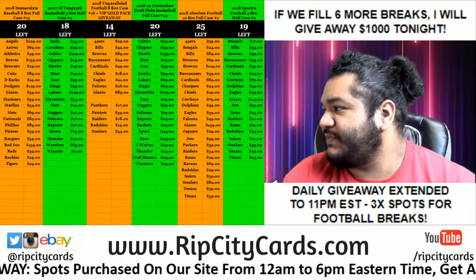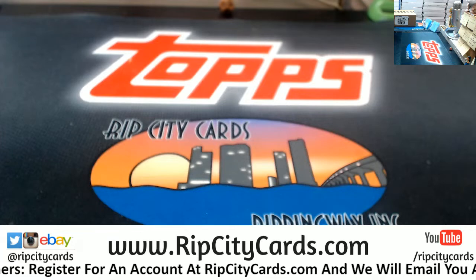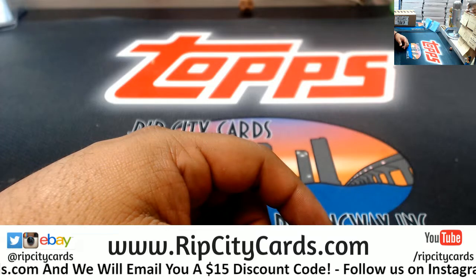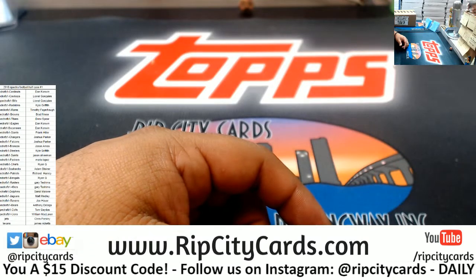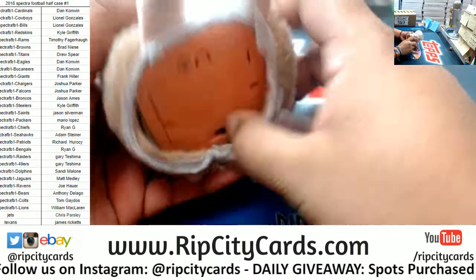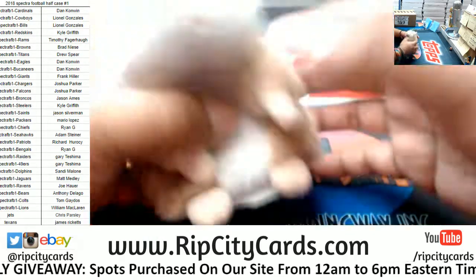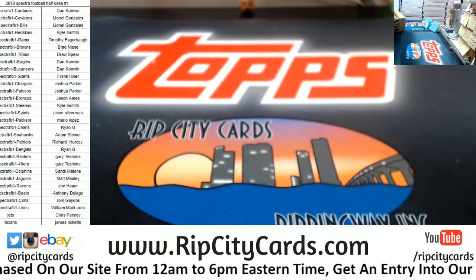It's time to do 2018 Spectrum Football half case number one. Let's go ahead and put this up on the screen. Damn, AJ Green balling on them boys right now. Alright, there it is on the screen. Good luck everybody. Here we go — my man wants a JJ Watt, let's see what we got.